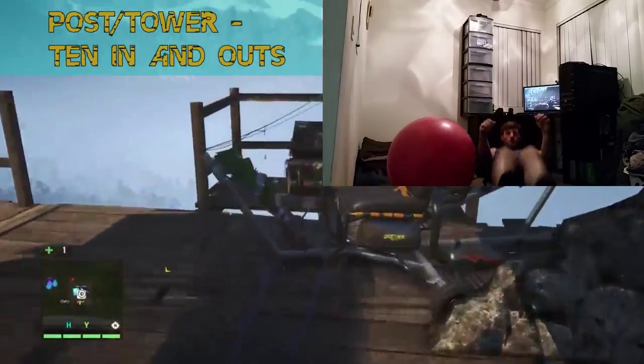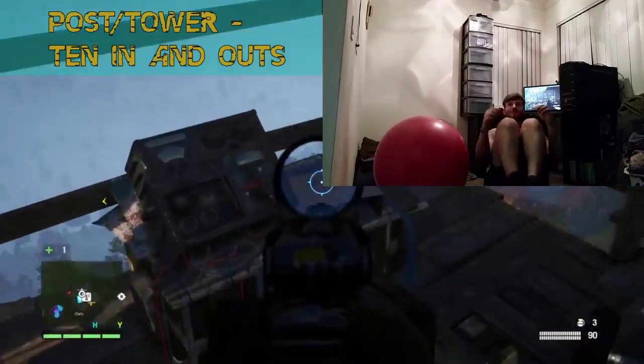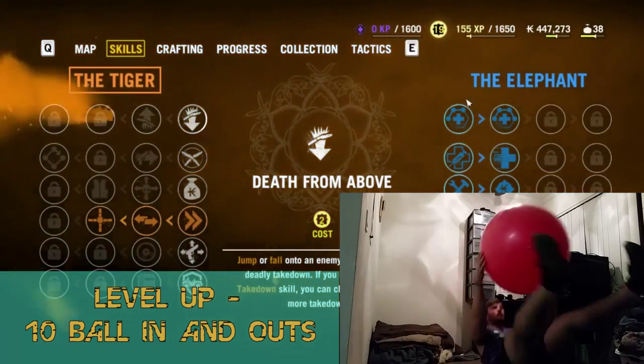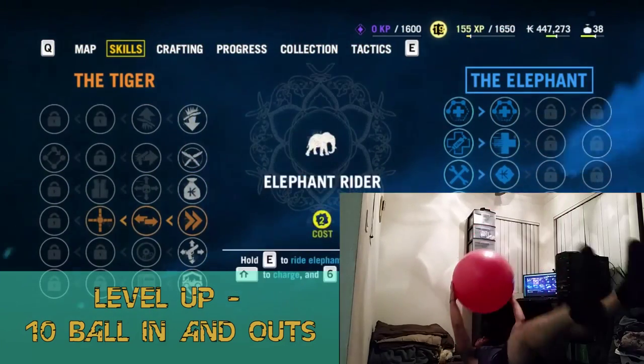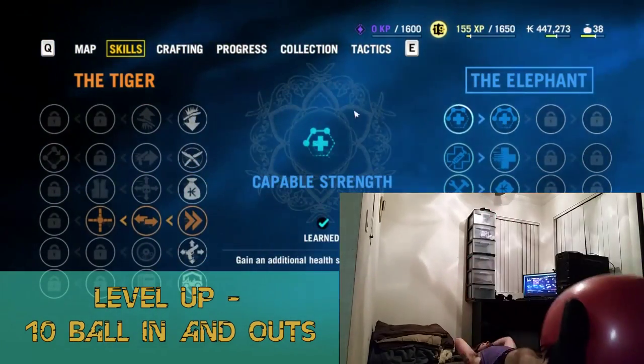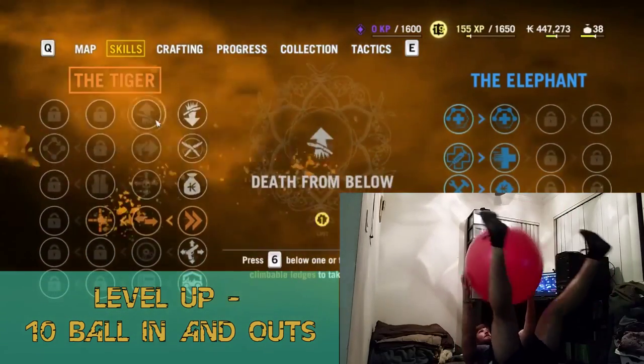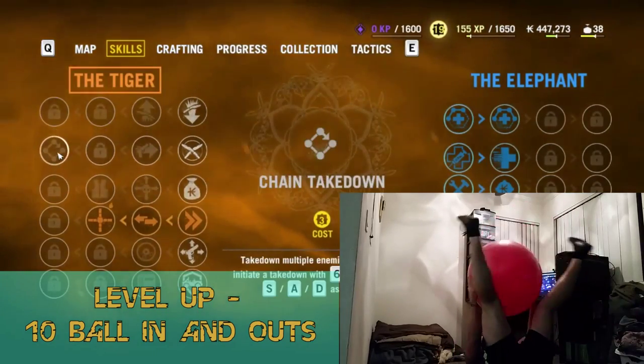For taking down a post or unlocking a tower, you will be doing ten in-and-outs on the ground. For when leveling up, you will be doing five ball passes from your hands to your feet, like an in-and-out — but be sure the ball touches the ground each time. Just look at the video.